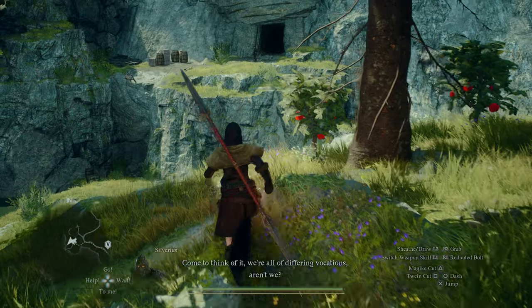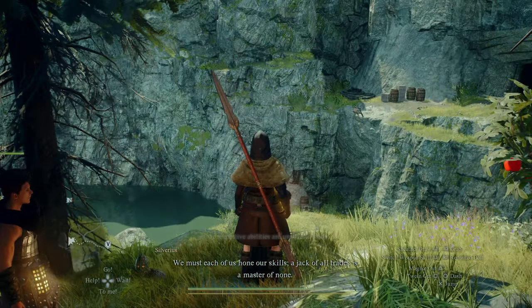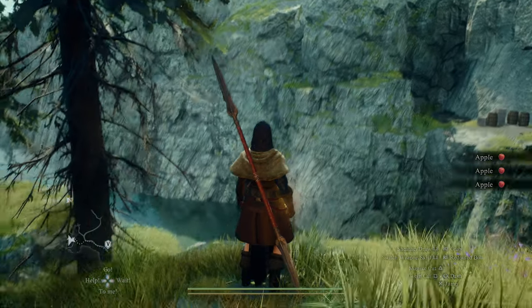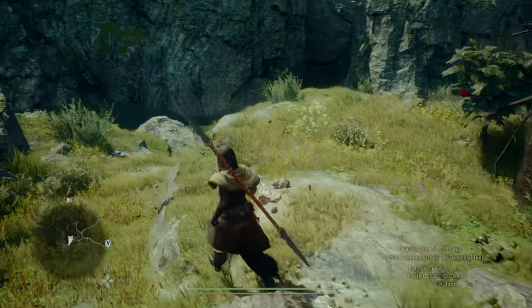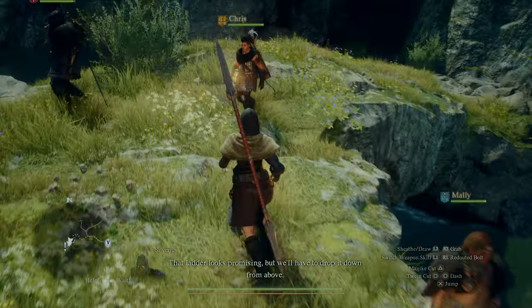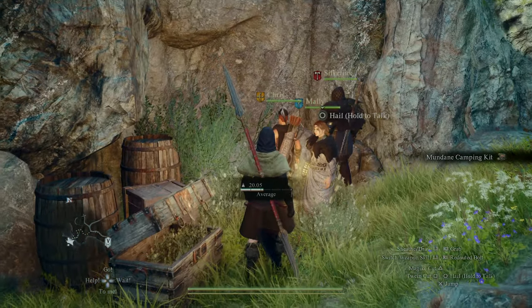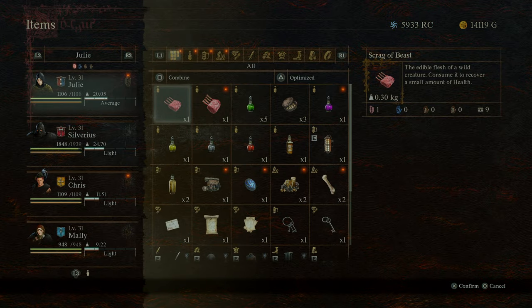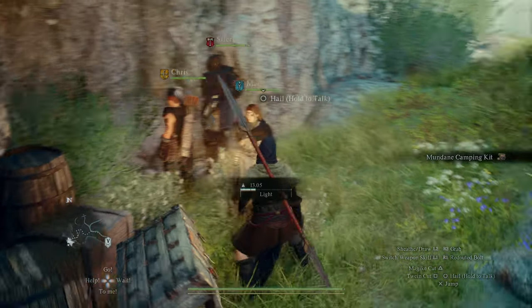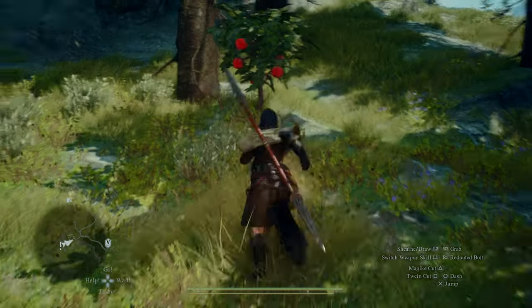I see a cave over there, and a forgotten riftstone — how do I get to it? There's a path. A ladder! We have to knock it down. A mundane camping kit — sorry Silverius, you're getting that. We need to start selling these camping kits, we don't need all of them. Let's just keep moving. It's a shame that as an archer you can't just target those and knock them down from afar.